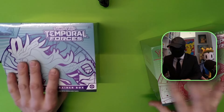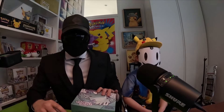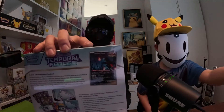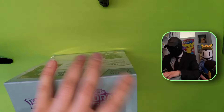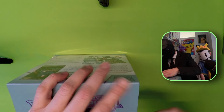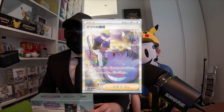It's going to be exciting with these Temporal Forces. There's some promo cards in it. One of them is the Iron Force, which is the Tyranitar in a robot version - it's pretty cool. And then we're going to have a Flutter Mane, also a pretty nice card. I'm going to open the blue one here to start with, so we're going to crack it up. The best card you can pull in this set should be the Morty's Conviction.